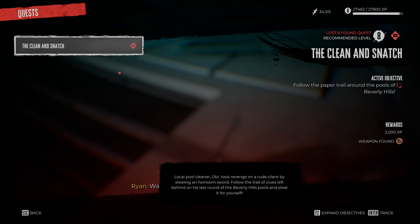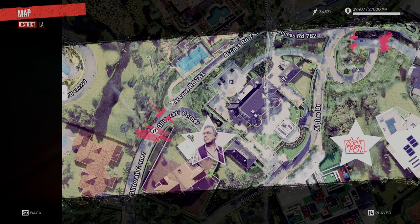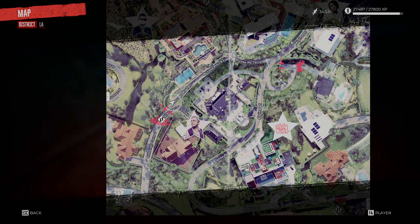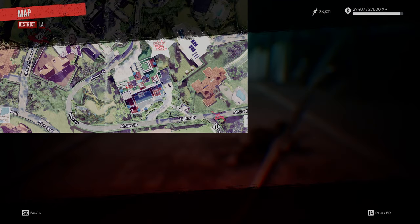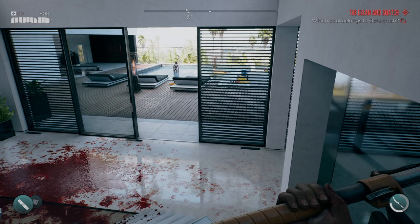If you read Obi's phone, it says there's a prank channel streaming a live pool party tonight. Putting the links together — the Bel Air swimming pool and the streamers — you want to head back north into Bel Air. Once you're in Bel Air, go to the goat pen because that's where the streamers are located. That is their streaming pad, so head on over there.